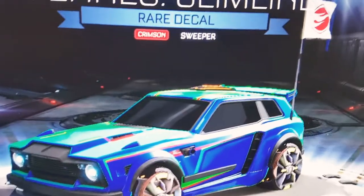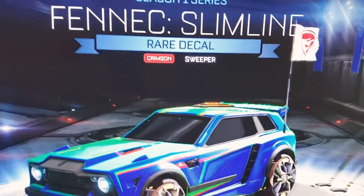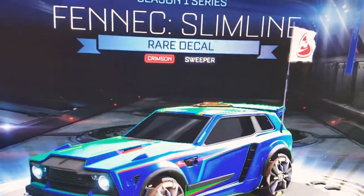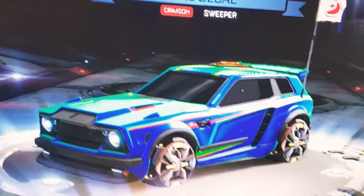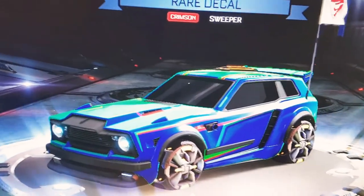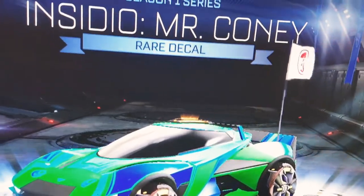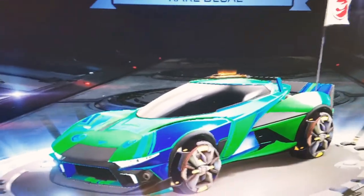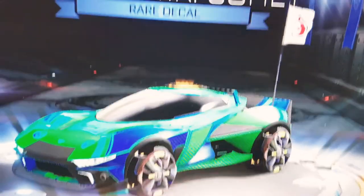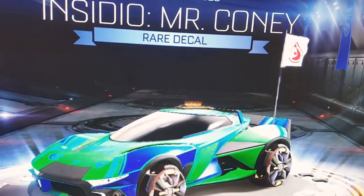Now we are on to the Rare Blueprints. For the first one, we have the Slime Line decal for the Fennec — it's Crimson and certified Sweeper. Looks pretty cool. Next we have Mr. Coney for the Insidio car. It looks like a cute little bunny with a nose — yeah, it looks pretty cute. Anyways, on to the next Blueprint.